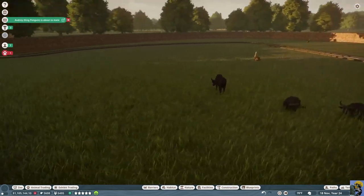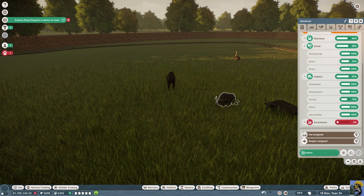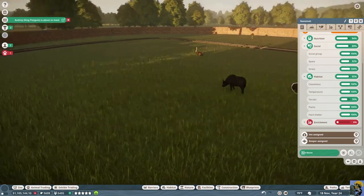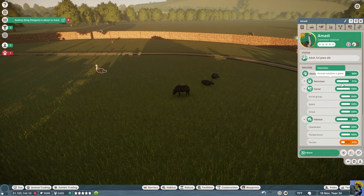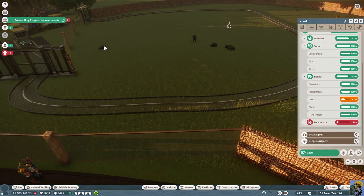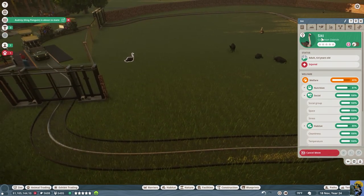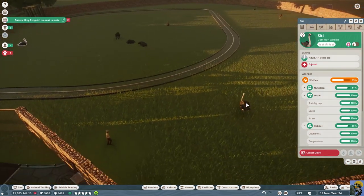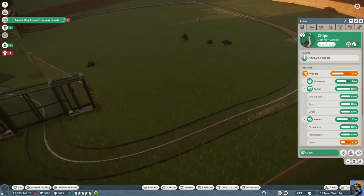Look how many people are queued up to ride on this - this thing is ridiculously successful. Where we left off last time is fixing this African buffalo habitat. The problem right now is there's no enrichment, no environment fixed for them. I found out that the ostrich that was injured was not injured by the track - animals can arrive at your zoo injured. It just came here hurt, so the track is safe.